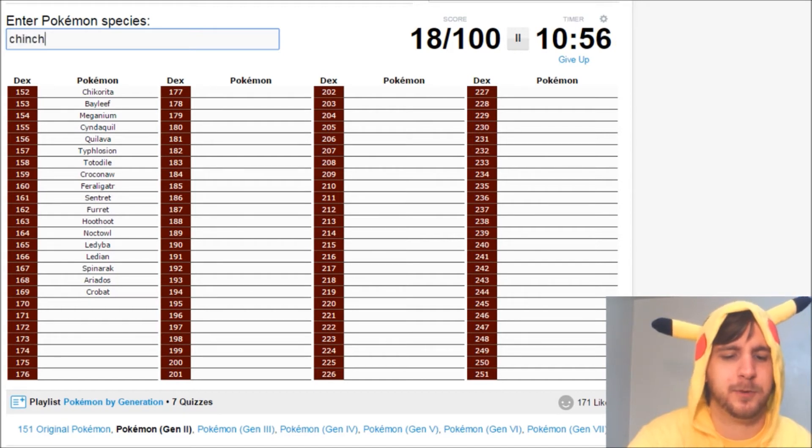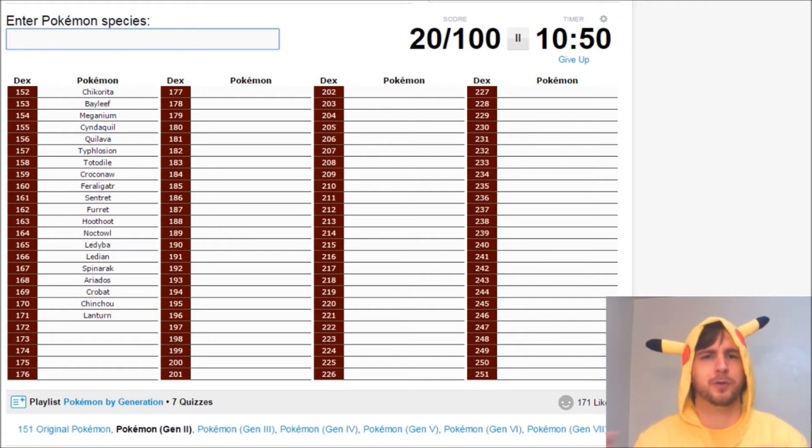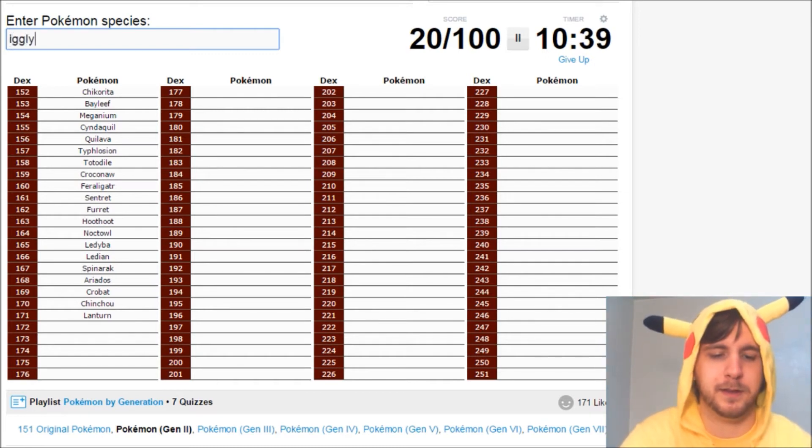For some reason Chinchou and Lanturn aren't with the other water types in this generation. I remember all the water types are mostly bunched together, and then for some reason Chinchou and Lanturn are like towards the beginning of the gen. Baby Pokemon are next, I think. So that would be Igglybuff, Cleffa, and Pichu. Smoochum, Magby, and Elekid — those are at the end. Togepi and Togetic.